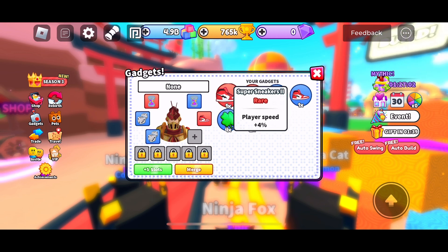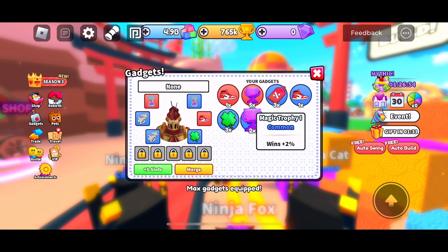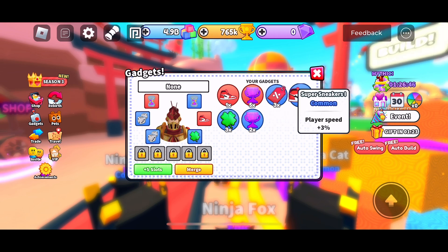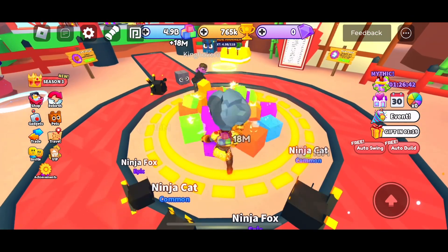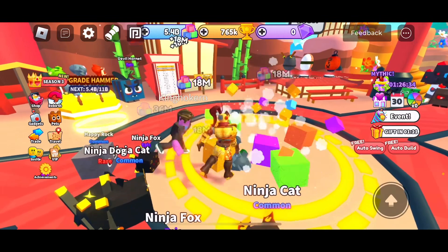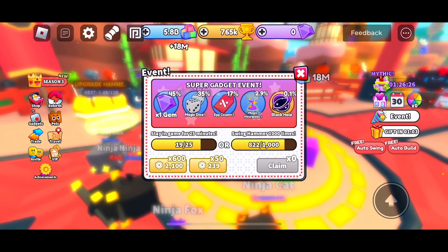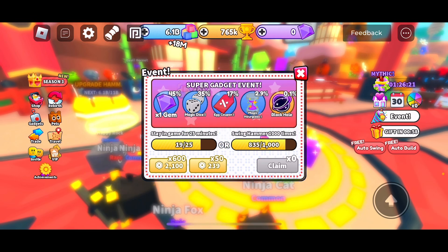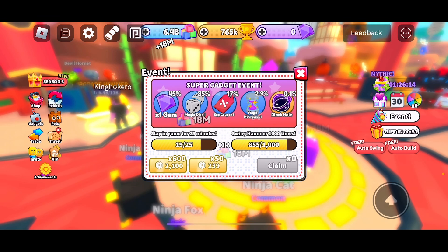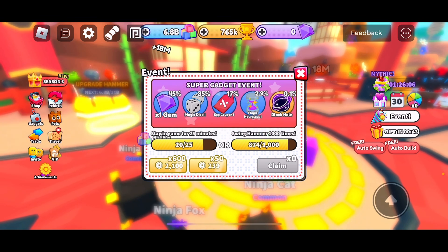There are also super sneakers that give you player speed, a lucky clover that gives you egg luck, a magic trophy that gives you percent wins, and an egg coupon that makes eggs cost 1% less. These gadgets can actually buff you a bit — you can see I'm swinging my hammer faster. I've been getting them from the super gadget event. You can claim one by swinging your hammer a thousand times or staying in the game for 25 minutes.